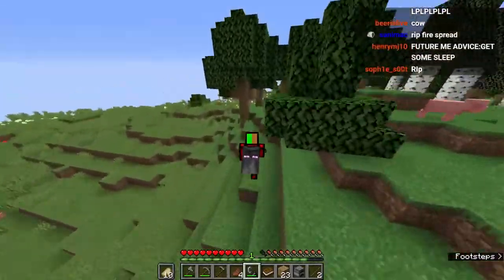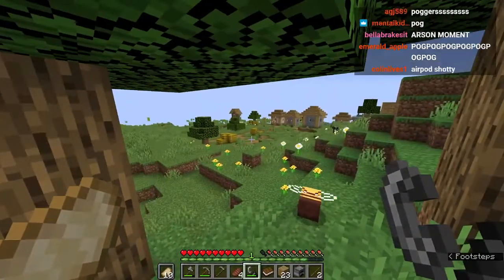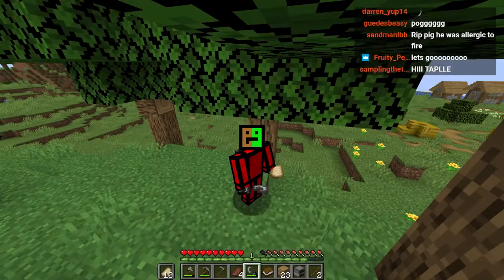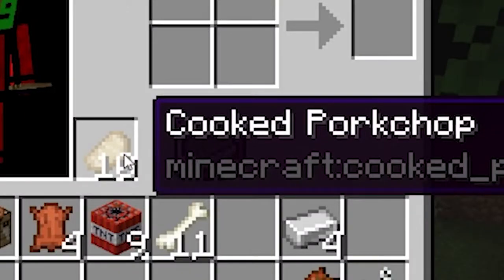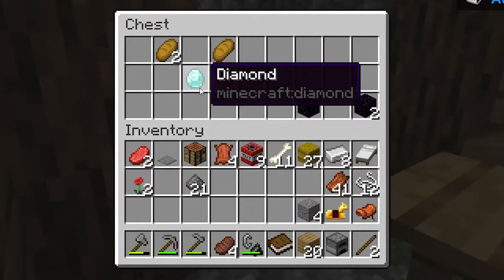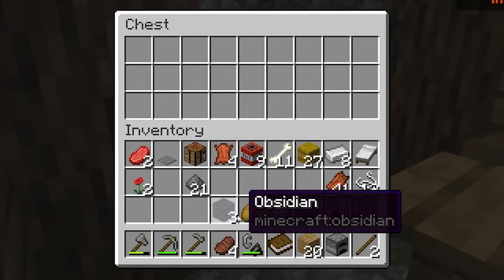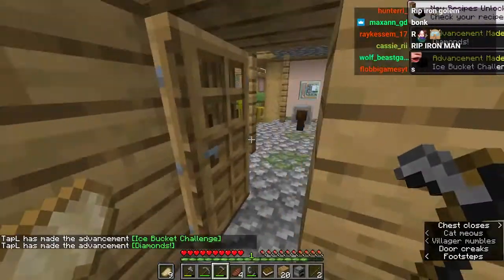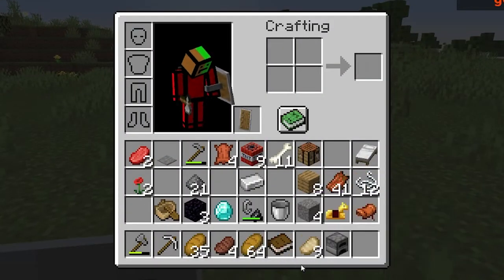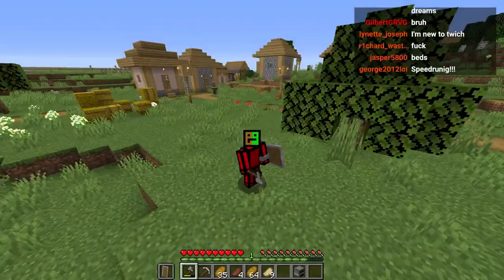That's a village right there! Right when I got all that food, there's just a bunch of hay bales, equivalent to bread. I didn't need to kill those poor pigs and cows. Since there's a village right here, we could do one thing. There's a diamond! We just need two more diamonds then. We're actually getting really close to getting our enchantment table. We have so much food, and we got the book plus some obsidian and diamonds before we even got to mine.